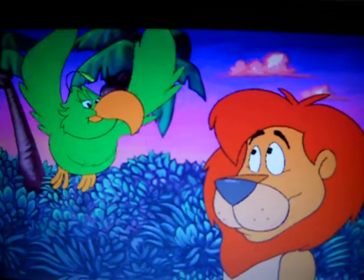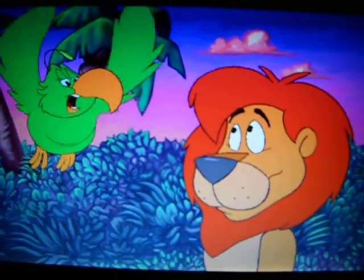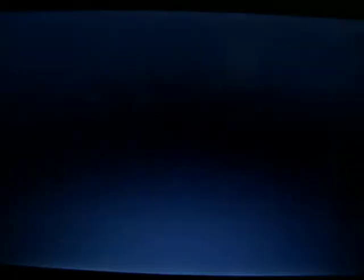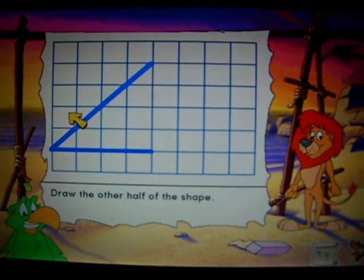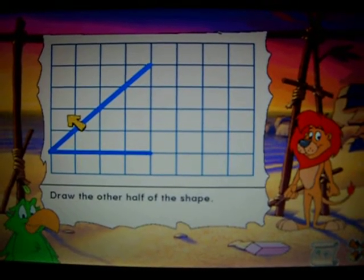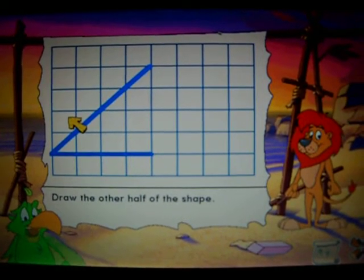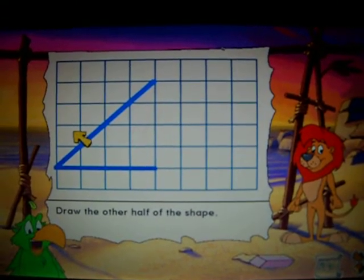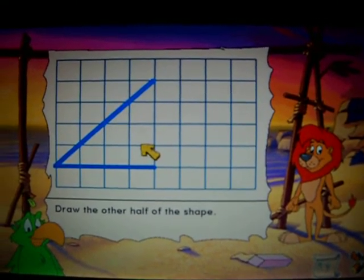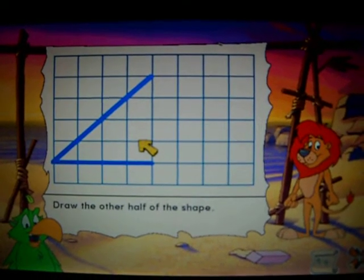Wow! Where can I find one of those? Right there, silly! Sail drew one half of the sail he needs. He wants you to draw the other half. Click on one end of the line that Sail drew. Keep drawing the shape one line at a time. The half that you draw should look the same as his first half.